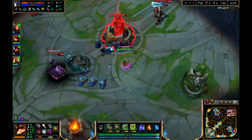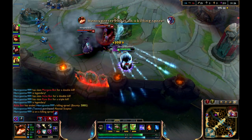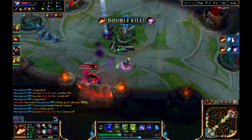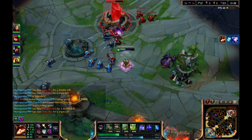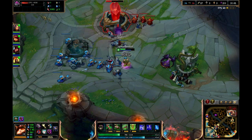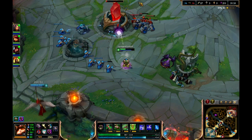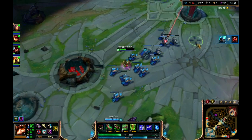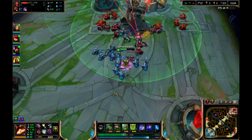We are going to try to get the inhibitor right now. It takes a long time as this has a health pool of 4,000 health, so it is very tanky. We destroyed the inhibitor — ally super minions are now spawning from mid lane. There is one right there — that's what a super minion looks like. We are getting the Nexus turret and we have one of them down.